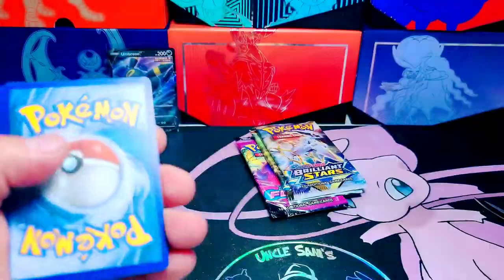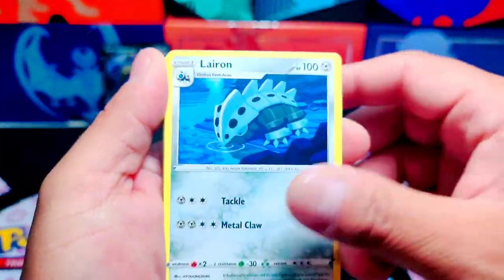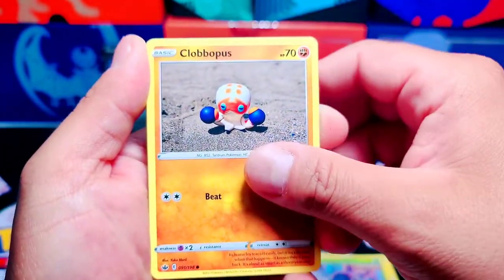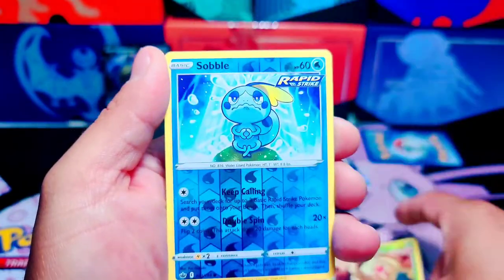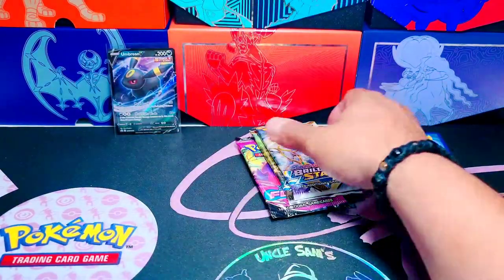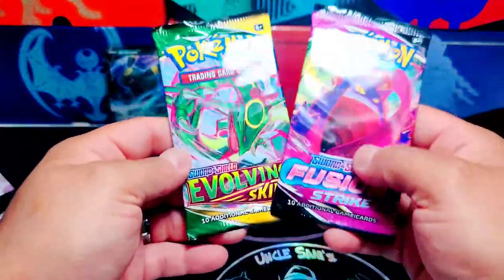We got a code card for you guys. We're gonna do four to the front and see what we got. Energy, Leron, Expedition Uniform, Old Cemetery, Heracross, Clevipus, Grookey, Sneezle, Weedle, Sobble, and Ampharos. Non-hollow. Not to worry — let's leave Brilliant Stars for the end. Let's do Fusion Strike.